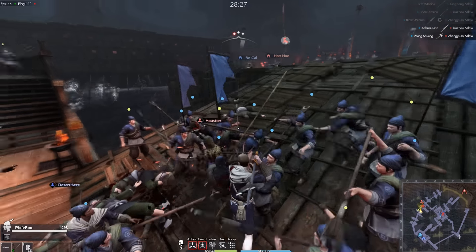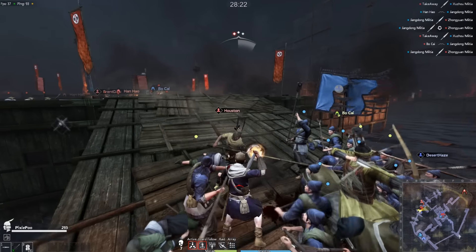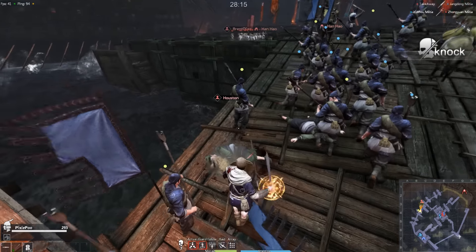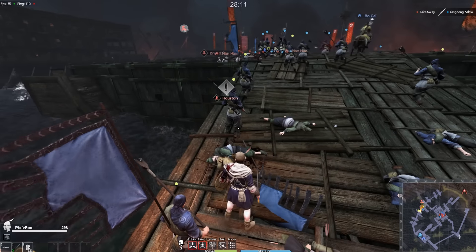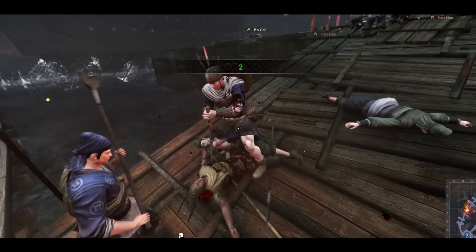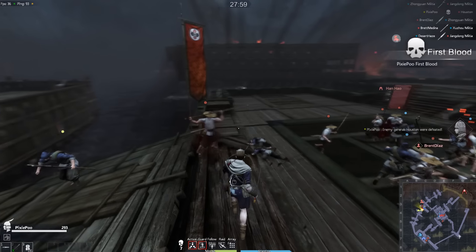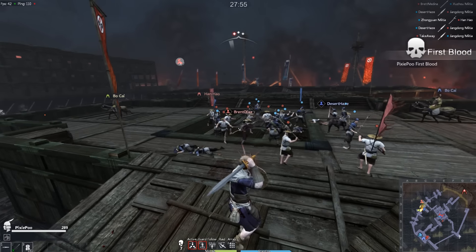If you hold the attack button, you can do more damage — it's like a charged-up attack. Some of these players might actually be AI that the game adds just to get matches going a little bit faster. When an enemy player goes down, you can finish them off with a cool kill animation. If they're in that dying stance, a teammate can actually save them — kind of like a revival mechanic. This game kind of reminds me of For Honor.